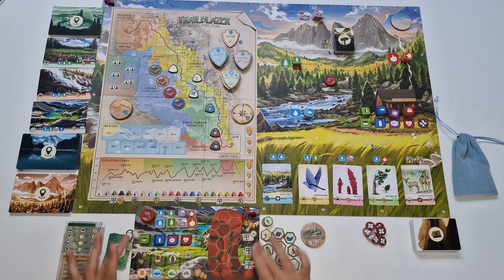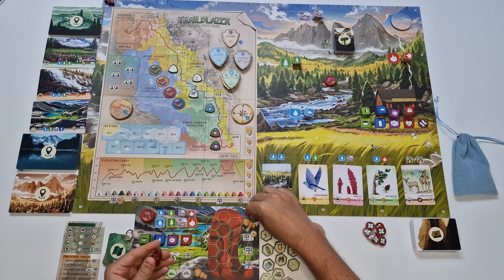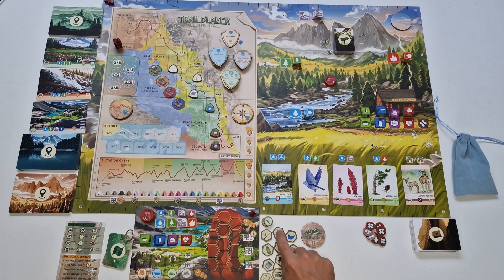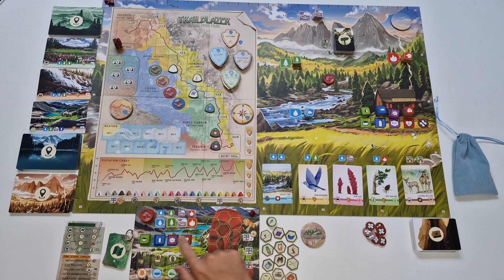For the player setup, each player takes a player board in their color — in my case it's red — along with matching color pieces: your hiker, your tent, and your victory point marker, which goes on the zero space. Your tent stays on your player board for now, and your hiker goes onto the space called Happy Isles. You should also have 12 hexagonal backpack gear pieces — each player has an identical set of 12 different types of gear which you'll be putting into your backpack.